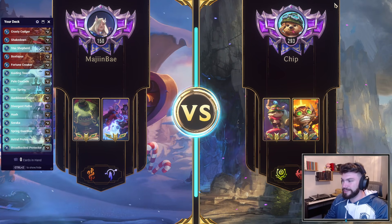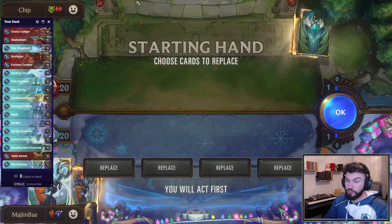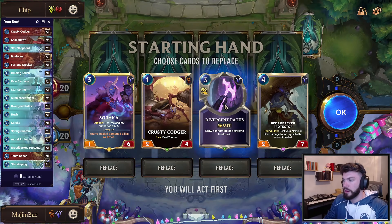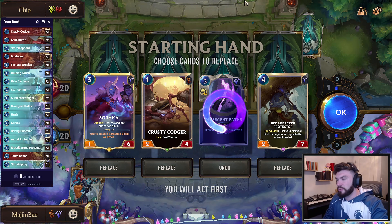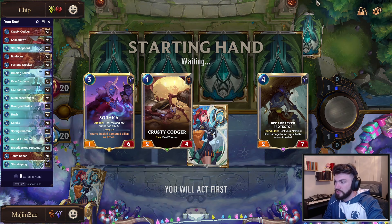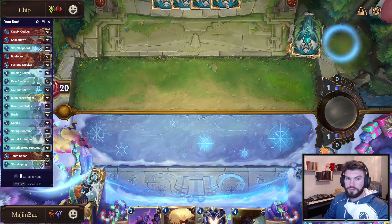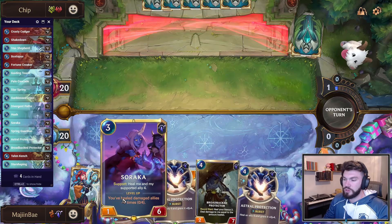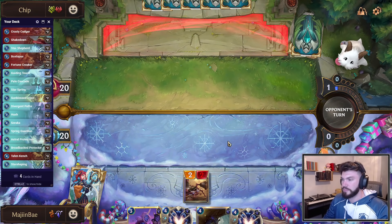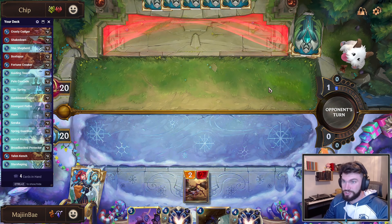We're up against Ziggs Teemo — looks like a burn deck, so I'm going to value Broadback Protector incredibly highly. This hand is actually just good: it's got Codger, it's got Soraka, it's got Broadback, and essentially Star Spring. I don't think I keep Divergent Paths — yes I want Star Spring, but establishing control is going to be more important. We'll find Star Spring eventually; with Soraka and Broadback Protector we can survive for a really long time.